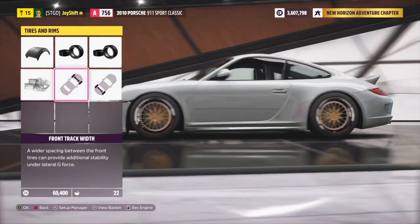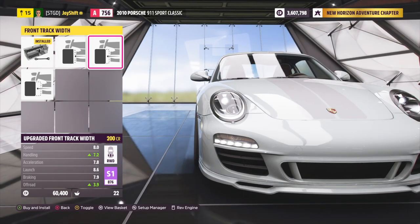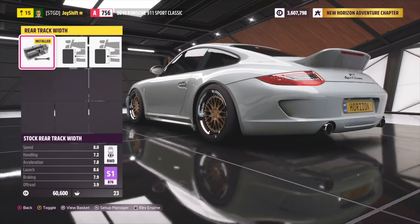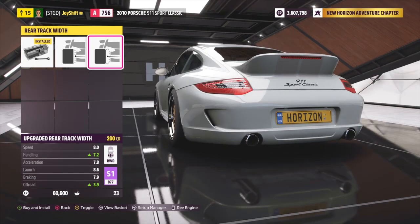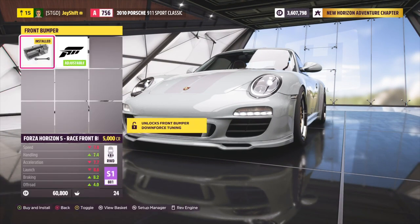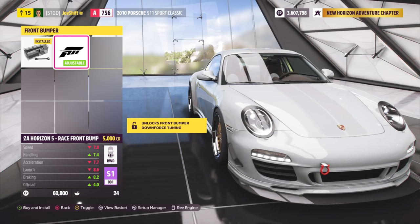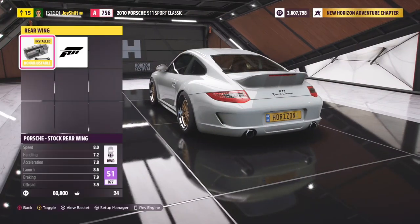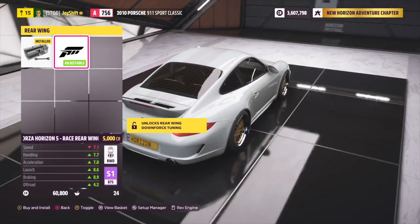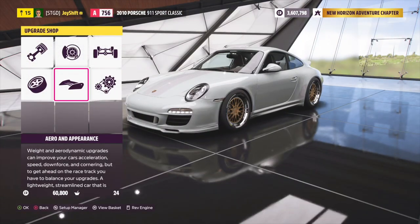That Rotiform wheel looks classic on the car - modern and classic at the same time. Now let's adjust fitment for some nice track width. The front pokes slightly on the first offset so let's go with the second one, and for the rear we'll go as wide as possible - that matches the front really well. As for aero, it looks like we can't add any. The wing option gives an interesting look but I think Porsche knows what they're doing and the car looks really good without it.